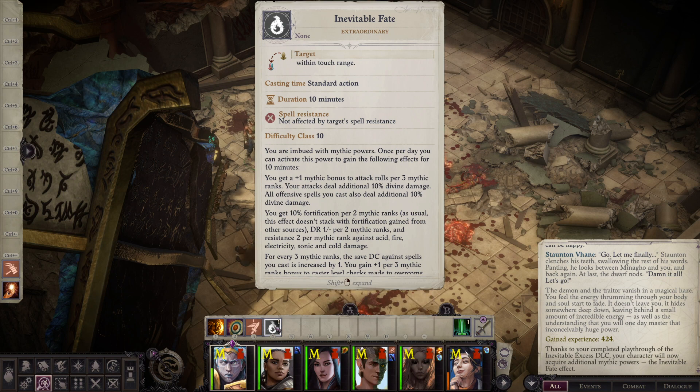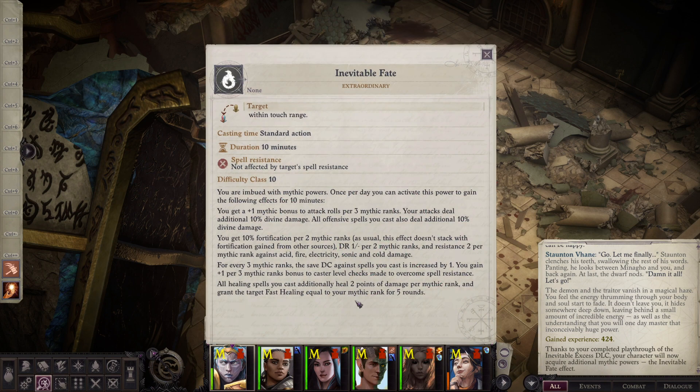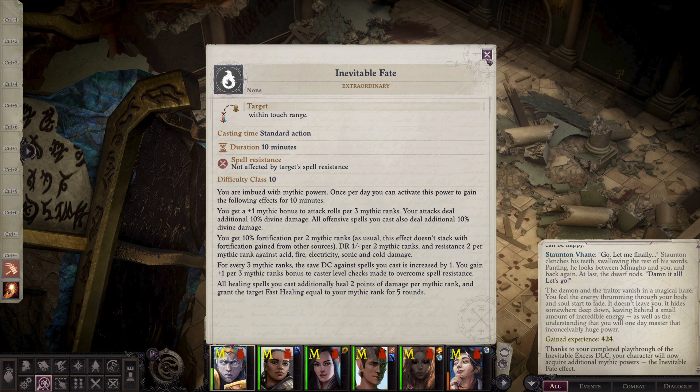Inevitable Fate gives you a plus one mythic bonus to attack rolls per three mythic ranks, your attacks deal an additional 10 percent divine damage, all offensive spells deal that extra damage as well, you gain 10 fortification per two mythic ranks — which prevents critical hits — it also gives you a stacking damage resistance per two mythic ranks against acid, fire, electricity, sonic, and cold damage. Every three mythic ranks it also increases the save DC against your spells, and you gain plus one per three mythic ranks to caster level checks for spell resistance.